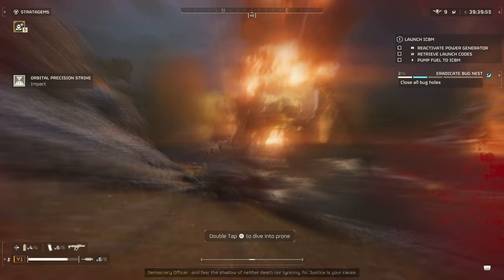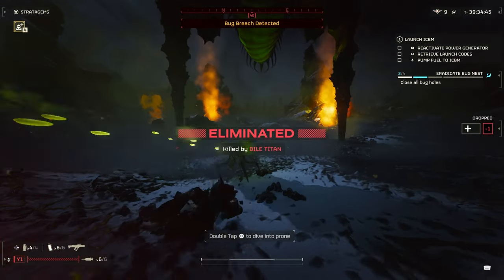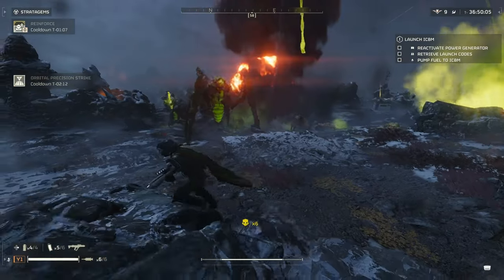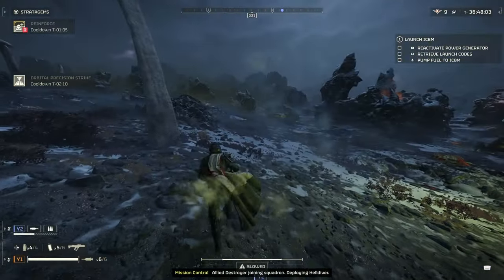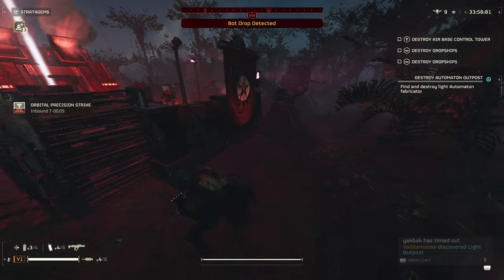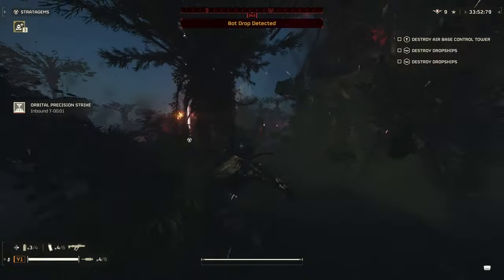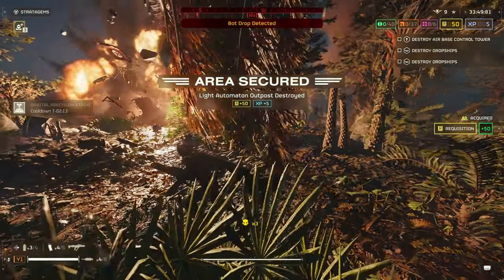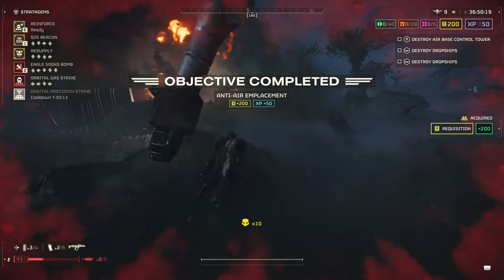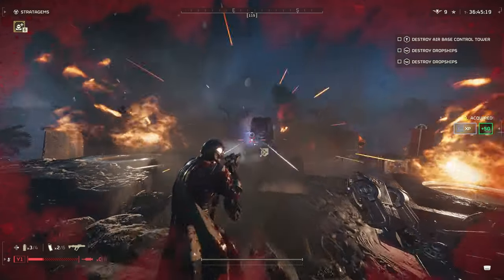Lastly in the Orbital category, we have the Orbital Precision Strike. This one is also something you get early on and is a good all-rounder choice, even at higher levels. It can take out a heavy target as well as any nest or outpost, with the exception of Bile Titans, which I think are kind of bugged out — no pun intended. It has a limited area, so crowd control is decent but it doesn't excel there. Watch out for the Scatter modifier, as it will make this almost never hit if that is active. It is mostly safe in a team setting and can be utilized well in pretty much any level or faction.